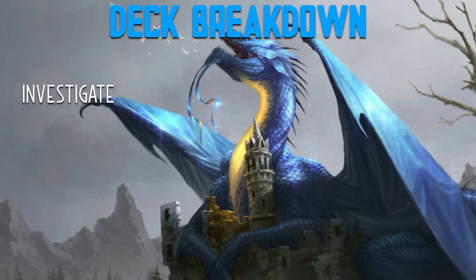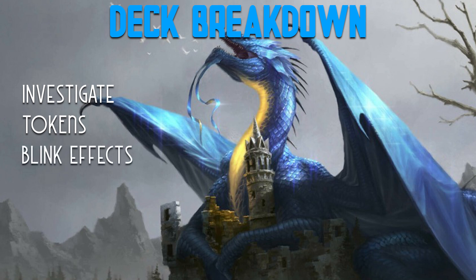There is a lot of synergy with tokens, so this is a token creation deck because of the investigate mechanic, but we also have other things that make tokens. We have quite a few blink effects because Lonis says whenever a creature enters the battlefield you get to investigate — so if you can blink your creatures, you investigate again. It's not on cast, it's whenever they enter the battlefield. We have a lot of creatures with powerful enter-the-battlefield abilities that we can rebuy with blink effects, and ways of doubling up those ETB abilities as well.